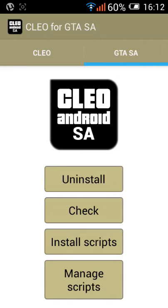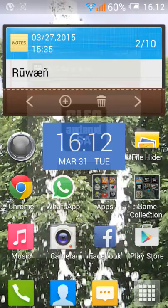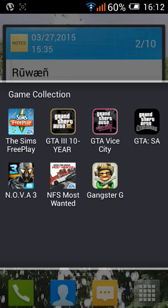If you're done doing that, you just click install scripts and then you install the scripts you'd like to install. When you're done doing that, you should go into GTA San Andreas.